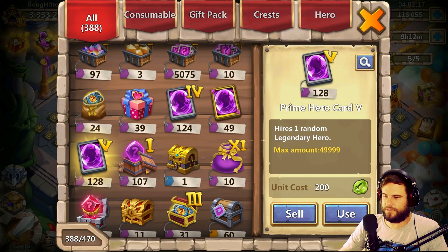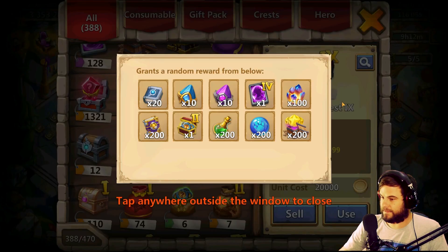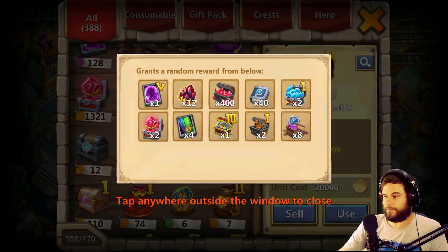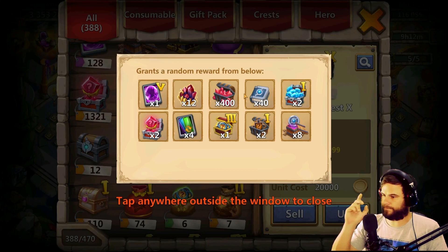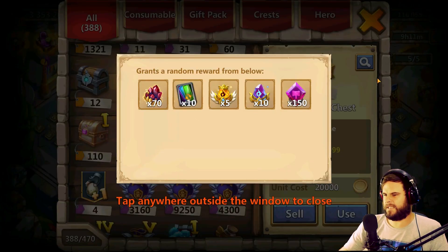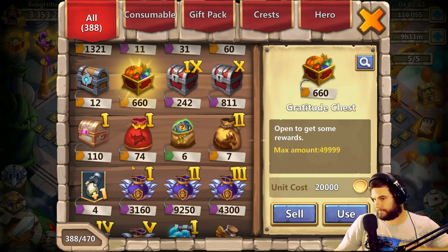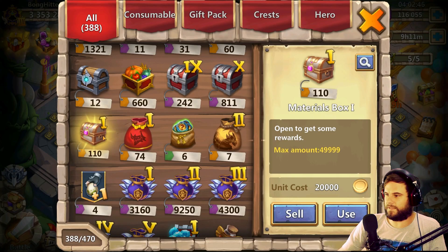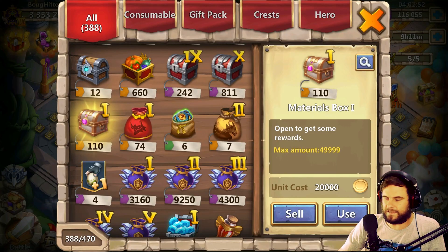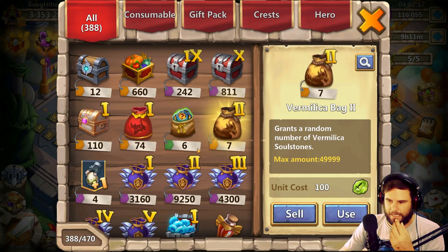49 of those, 128 there. These are chests we can actually use — stuff that's in these chests — but we can't actually open them over here. Over here we can open them. 660 — we could open this and see, but it's unnecessary, I'm not going to open it now. 110 material boxes — we'll literally go for one type of thing here, probably this one, but you can't select it, it's not a select box, you get what they give you. 74 Dynamica bags, 7 Vermilica bags.